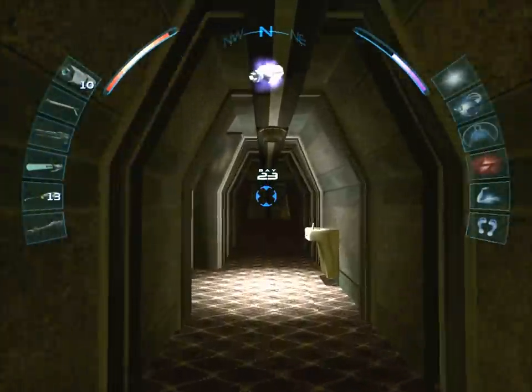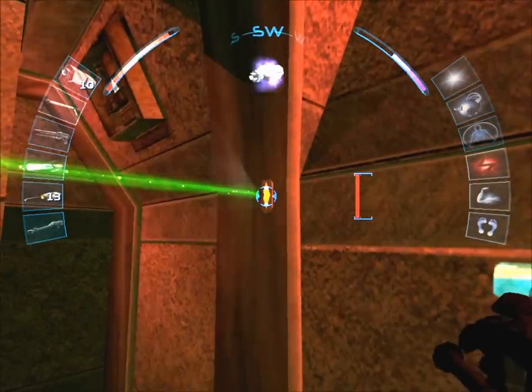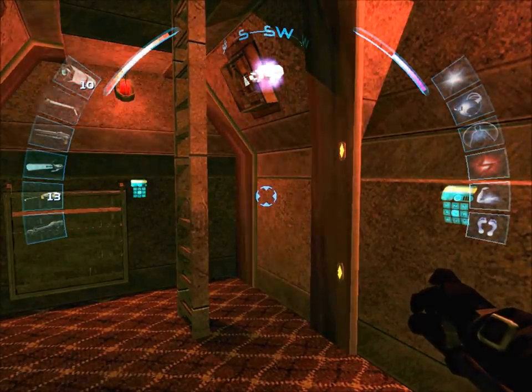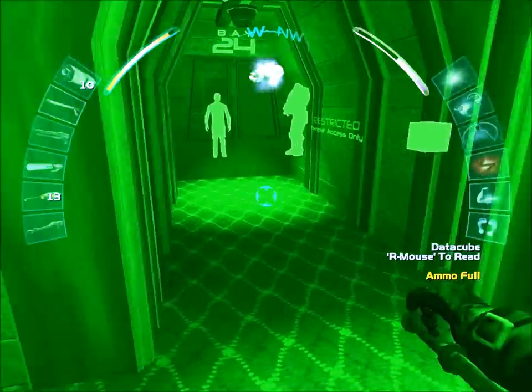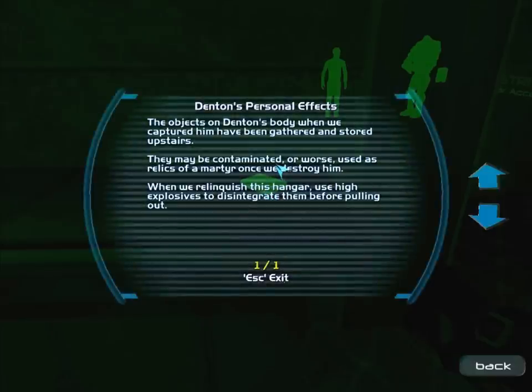Let's head to Bay 23 first. I will go ahead and disable these beams just because they're here — they will eventually disappear. Let me check the vents too. We've got an ammo clip and a data cube here outside Bay 24. Denton's personal effects: the objects on Denton's body when we captured him have been gathered and stored upstairs. They may be contaminated, or used as relics of a martyr once we destroy him. When we relinquish this hangar, use high explosives to disintegrate them before pulling out. Interesting.